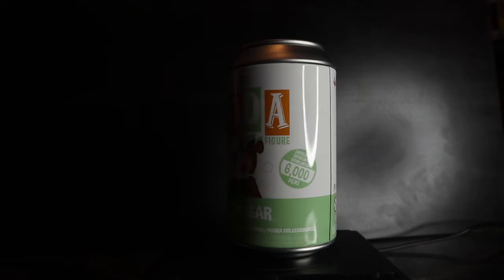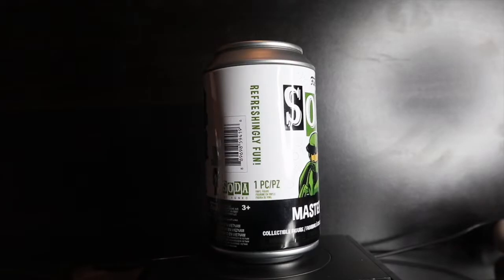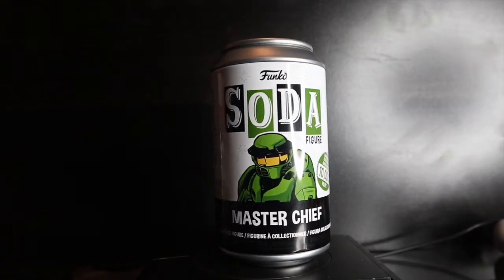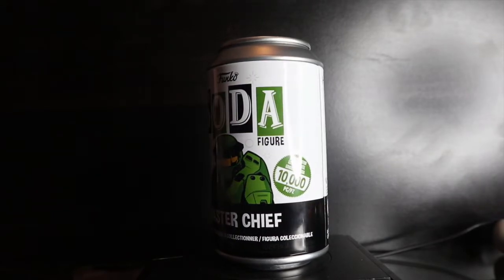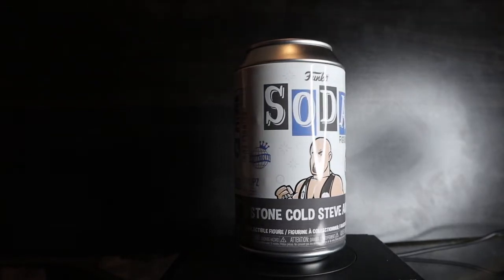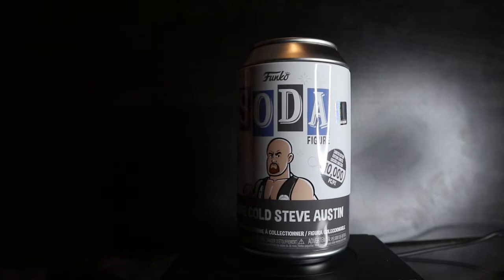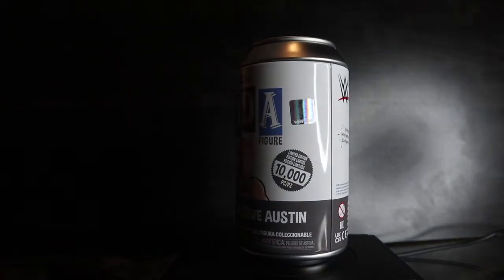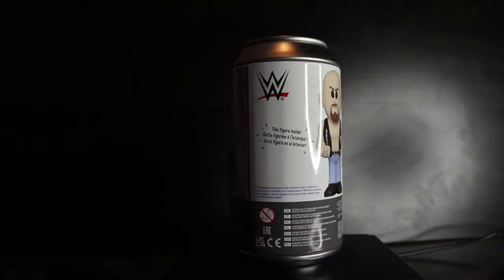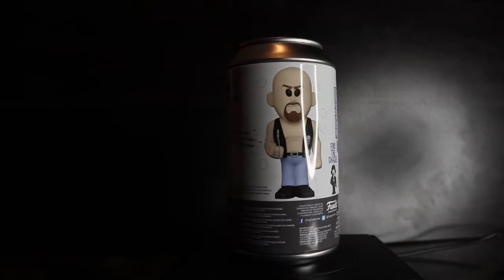Yogi Bear, limited to 6,000 pieces — common has the picnic basket, chase has the pointer finger up and it's also flocked. Master Chief, limited to 10,000 pieces — common is with the assault rifle, chase is all black. And four cans of Stone Cold Steve Austin from WWE, limited to 10,000 pieces, international can. In North America it was a GameStop exclusive, and the chase is him with the smoke and skull title belt.